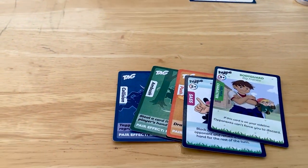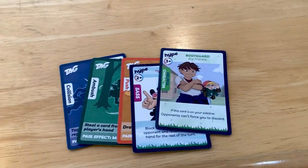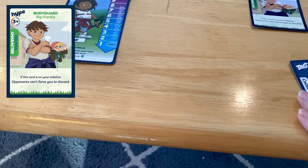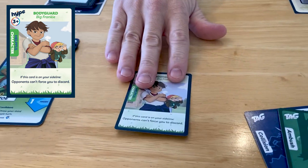Kate and I are going to give you an example of what it looks like to play some sass cards. Sometimes there are chains of sass cards and you have to figure out how to resolve them. Let's pretend it's Kate's turn — she's going to try to play something and I'm going to attempt to block it. She has one of her favorite cards: Big Frankie, a character card that stays in play. Opponents can't force her to discard, and the card stays in her sideline.